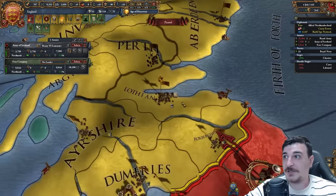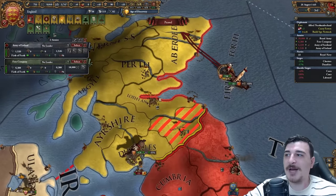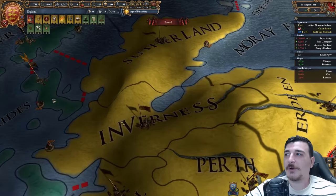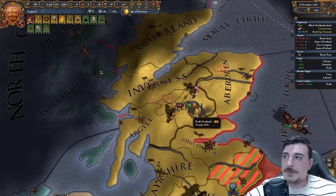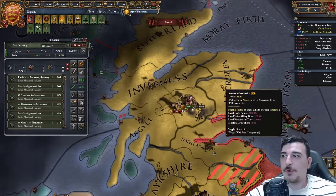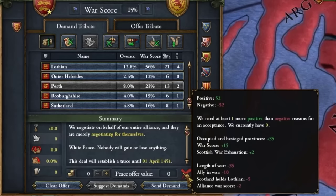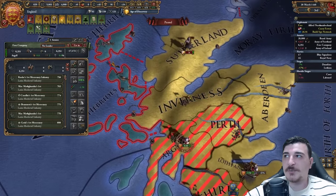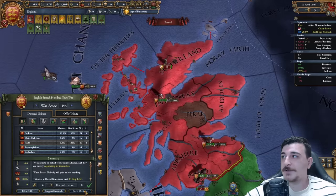If we're lucky we might be able to get that white peace a lot faster than I was expecting. We have to do a naval landing to bypass the fortification in Dumfries — we're going to land in Aberdeen. Their army is recovering morale in Inverness so we should have enough time to catch up. We did manage to catch them and crushed them once more. It's 52-52 war score so we need to siege another province down — let's go with Inverness. One month later and that was enough.